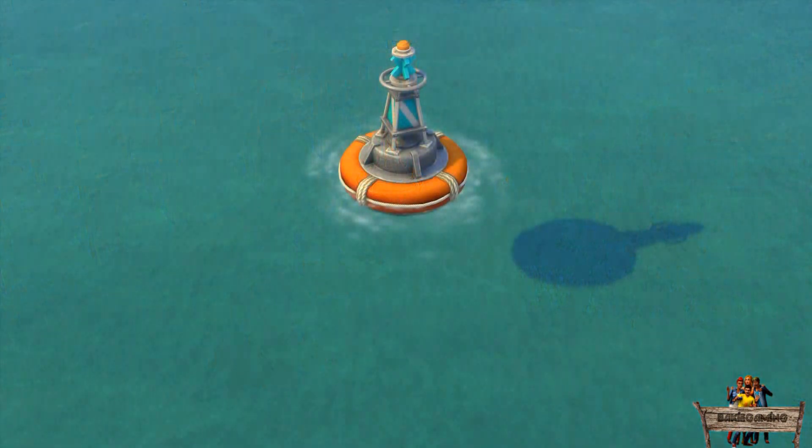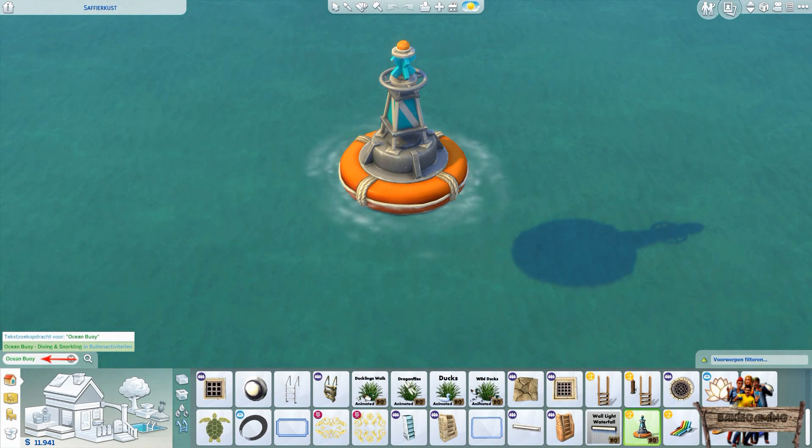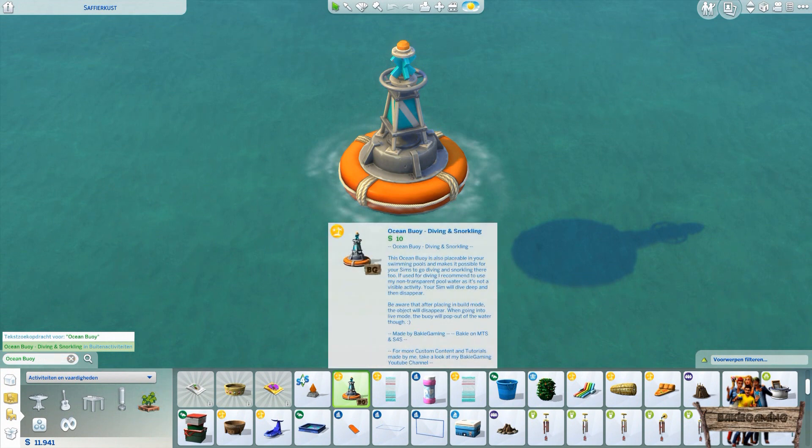Before we take a closer look, let me show you where to find this object in game. The easiest way is by typing 'ocean buoy' into the search bar. It can also be found in the pool decoration section, but by default it appears in the activities and skills section under outdoor activities. The thumbnail shows the ocean buoy with my Baggy Gaming icon in the lower right corner.